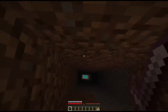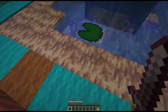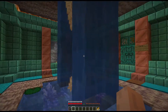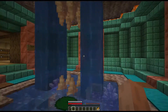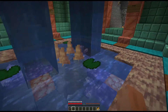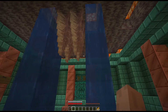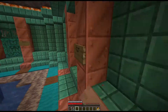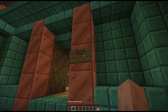It's actually under a tree. This is the central room, and as you can see there is a nice little waterfall. It is decorated with pointed dripstone and some amethyst. I also used the copper block so it's more 1.17.